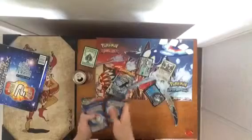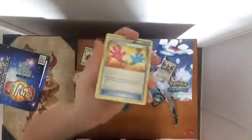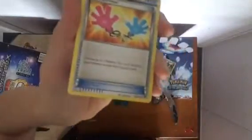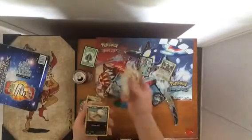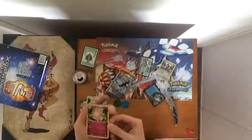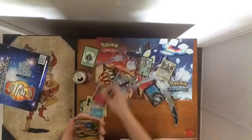The code card. We get a Tool Retriever. I'll show them down here. There's a Tool Retriever, Pancham, Fighting Stadium, Minun, Eevee — I have like six of these — Scraggy, Patrat, Cubchoo. And our rare is a reverse Cleafic.